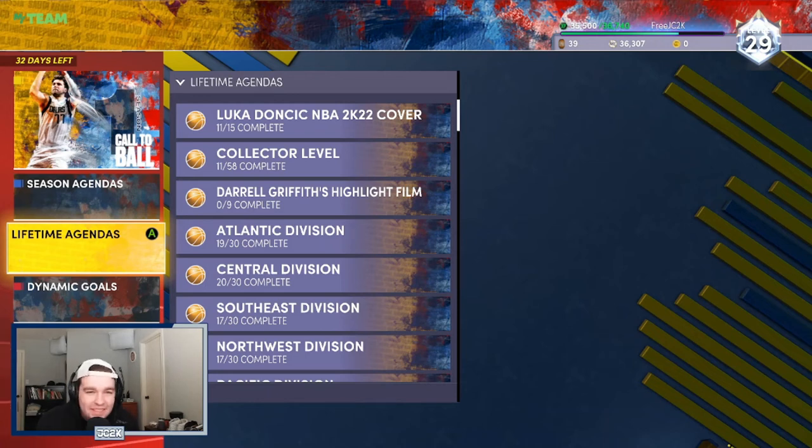Welcome back to another JC2K video. Today I'm going to talk over how to get a free diamond Daryl Griffith in NBA 2K22 MyTeam. I'm also going to show you a quick breakdown of the card, whether he's worth getting, and how hard it is to actually get it. It's a free diamond shooting guard/small forward — a very solid looking card.